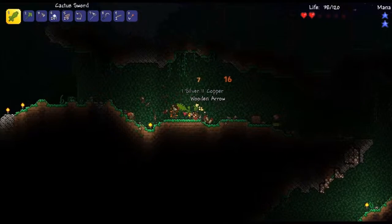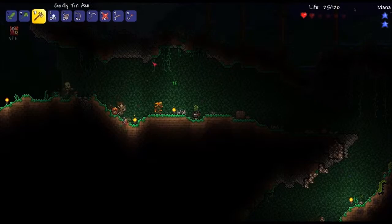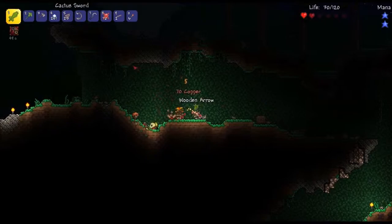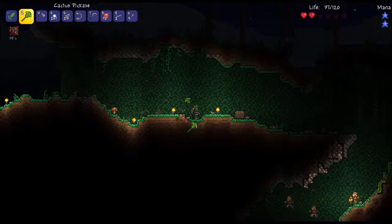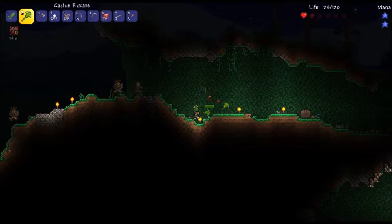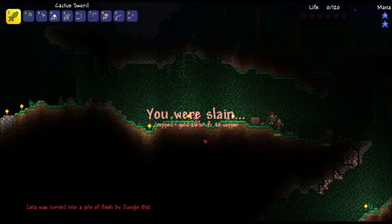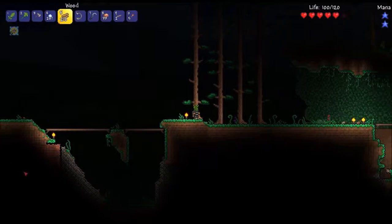I like this music though — I wonder what biome this is because I haven't heard it before. Come on, die please! Sorry, this guy's not taking knockback. There we go. We really need a new sword. There's a chest right here. Strange plant — interesting. Oh, that's a bat! Oh god, we are really low on health. A jungle bat — so we are in the jungle! I think I'm going to cut away and be back in a second.